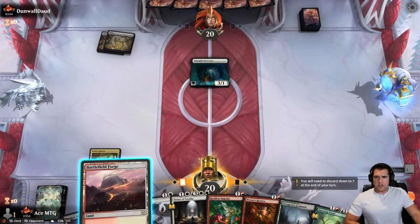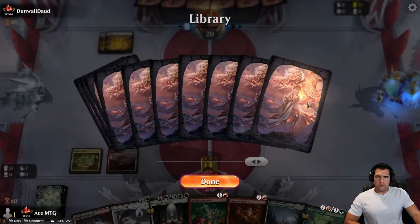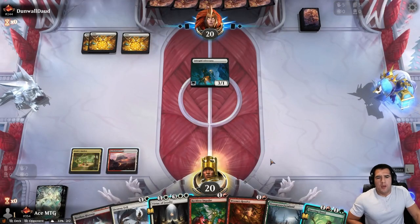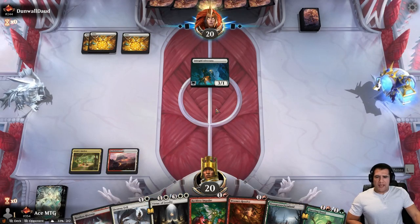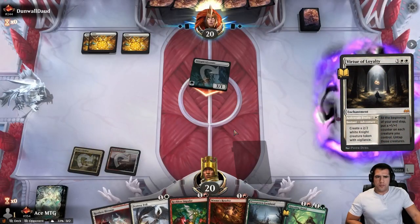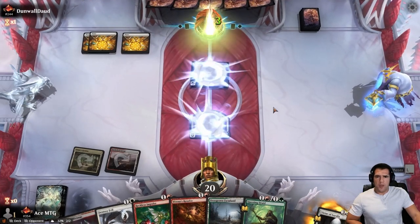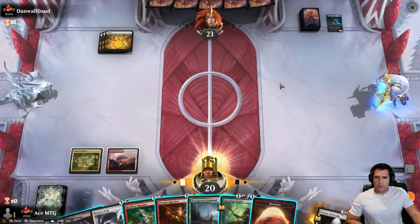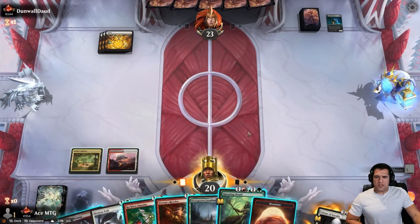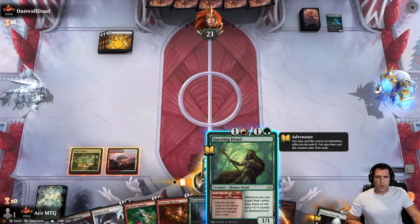We'll flash in our blocker and pass. They don't usually have any instants to take care of this — they normally just have their Brutal Cathar that's up and ready. So go ahead and block there. Let's see if this is just a straight-up mono white. Oh wow. That is surprising.